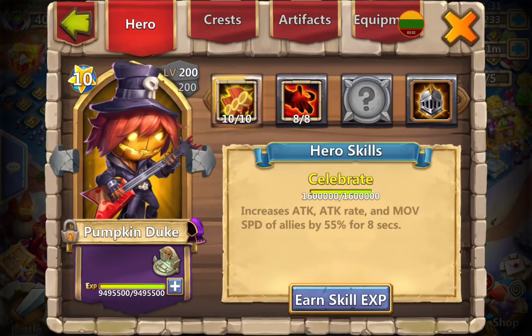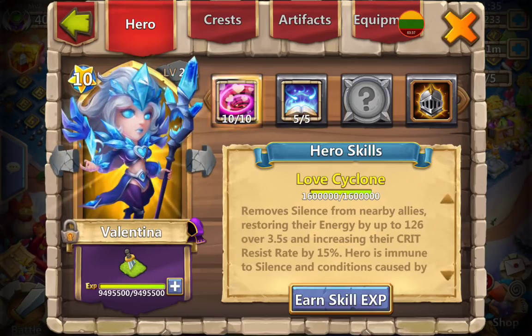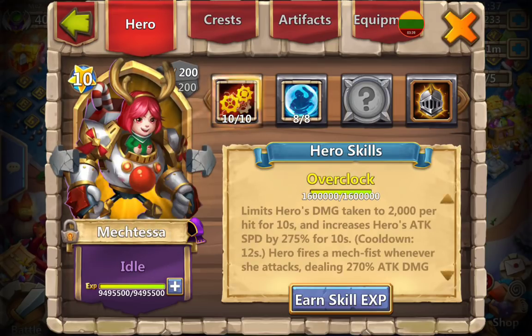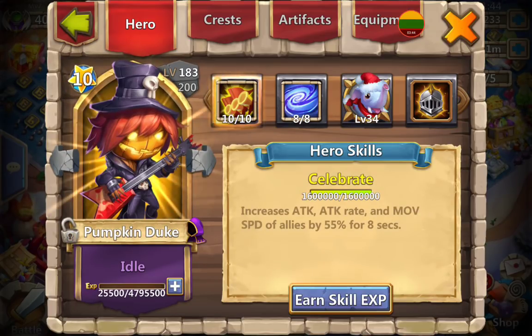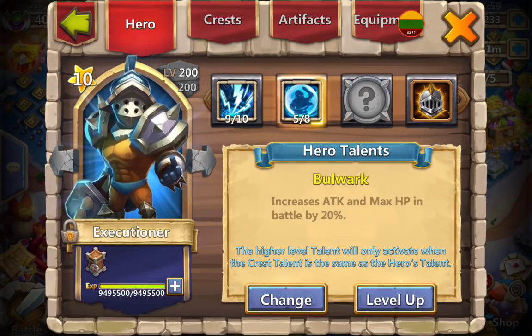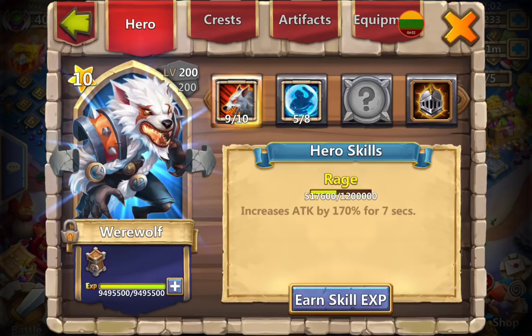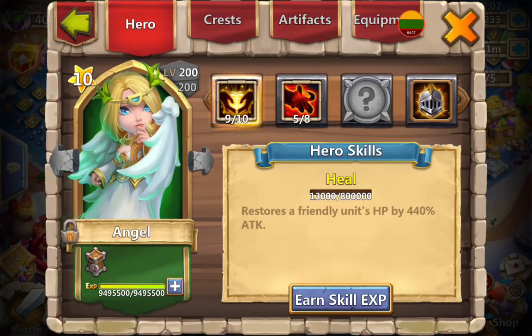Most heroes are 10 out of 10 and some have new skins. I do have three Pumpkin Dukes and I'll tell you why in a moment. I also have two Runins. This last Pumpkin Duke I got while opening cards — he was born with 505 power, and because I wasn't lucky enough to roll one yet I couldn't miss that opportunity to level it up. That's why I have three Pumpkin Dukes. Blues and greens are all level nine, slowly getting to level 10.